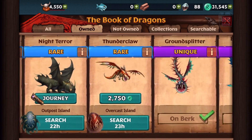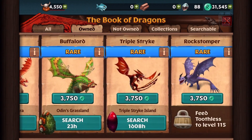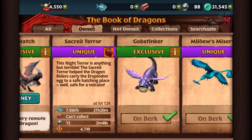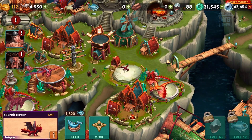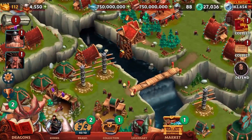This hotshot... yeah, I feel like giving up. It's a Terrible Terror, I believe. I knew it was in the collection. Where am I gonna find a Sacred Terror around this place? There it is! It's a unique Night Terror. The Sacred Terror helped the dragon riders carry the Eruptodon egg to a safe hatching place - well, safe for a volcano. So that Eruptodon was in the How to Train Your Dragon series, and I'm surprised they're telling me this now because they're leaking special information you should not know. In the upcoming series, you're gonna be expecting it to show up.